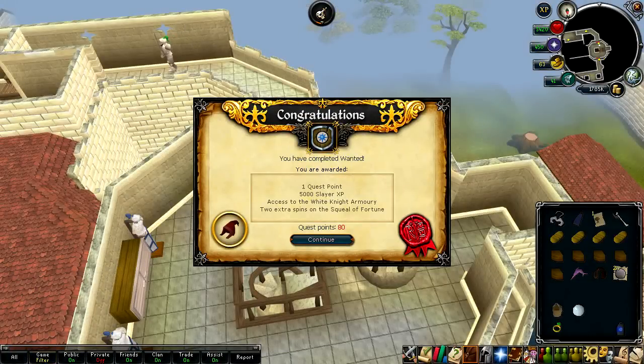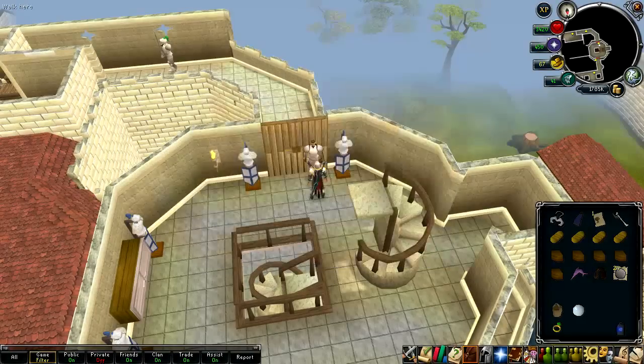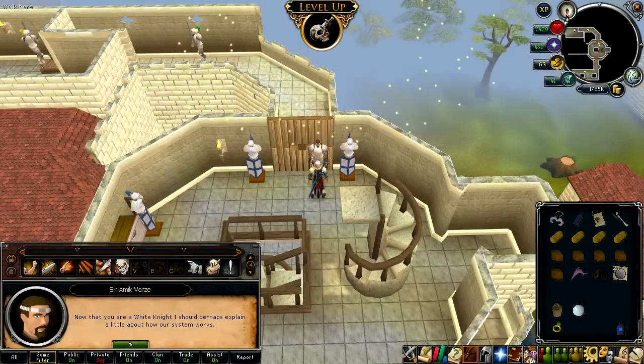Quest complete! You receive 1 quest point, 5k Slayer XP, access to the White Knight Armoury, and 2 extra spins on the Squeal of Fortune. Hope you enjoyed and see you next time.